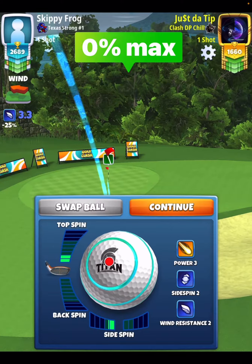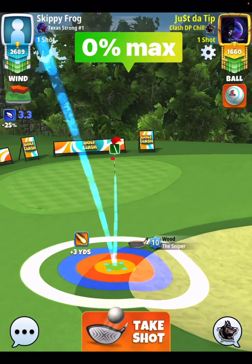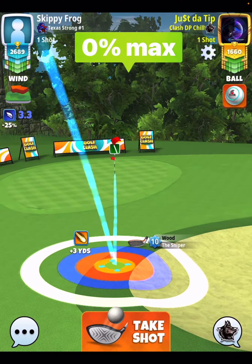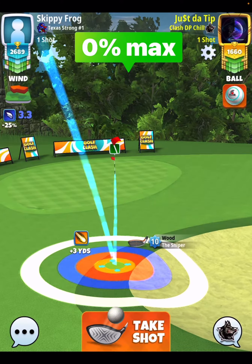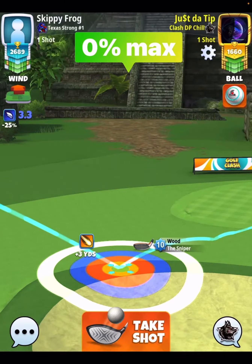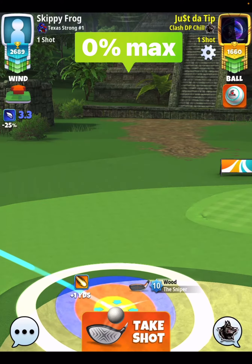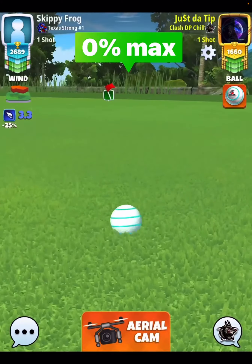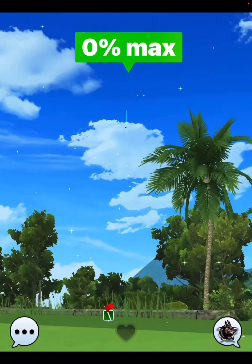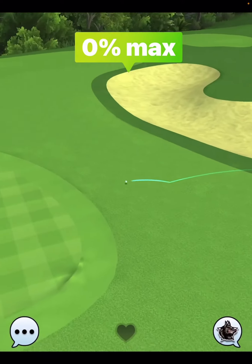I hit this in practice at 2.9 wind; I hit it in real mode here at 3.3. On my other account I got hit with 4.1 wind and I barely missed it by a hair to the left. So if you experience wind over 3.9, you might want to add 0.1 or 0.2 to your pull. For example, if you're supposed to pull 4.1 rings, you might want to pull 4.2 or 4.3 in high wind — so add 0.1 to 0.2 decimals on your pull.